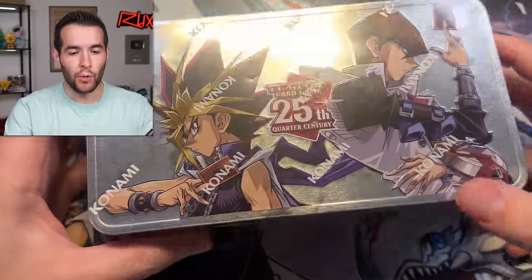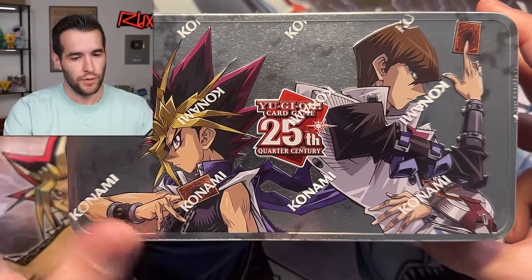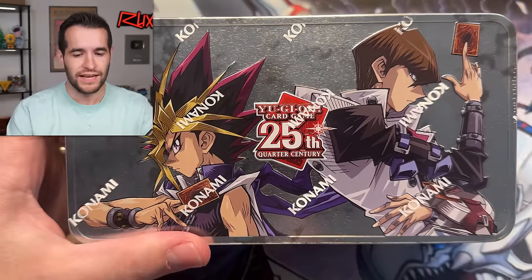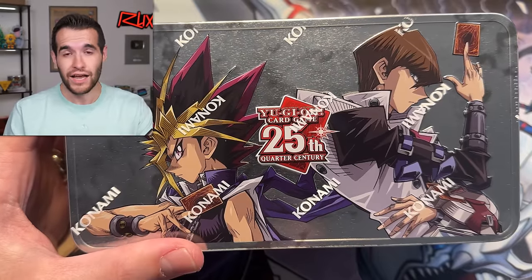What's up guys? We are back with another opening, and this time it is the brand new 25th anniversary — the Dueling Heroes Tins, I think is what they're called. I will say right off the bat they look pretty cool. Yu-Gi-Kaiba. I hate when they do that. Remember when I grew up and loved Yu-Gi-Kaiba? Well, that's most of the time in every tin, but there's legitimate complaints with this tin, and people think that these legitimately suck. But we're going to figure that out today.